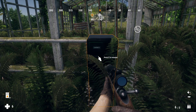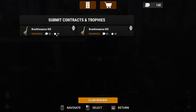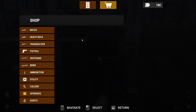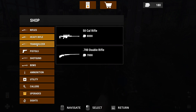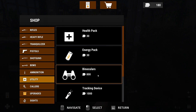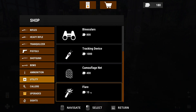This is where you can turn in contracts and your dinosaur kills. So we've got 50 coins — 180 total, nothing too crazy. While we're here, it's not just turning in contracts and trophies; you can actually shop. It's your little mini Amazon. There are rifles, heavy rifles, tranquilizers, pistols, shotguns, bows, ammunition, and utilities. Utilities include health packs, energy packs, binoculars, tracking device, camouflage net, and flares — flares are on the newer side and actually really cool. I'll show those off in this series as well.